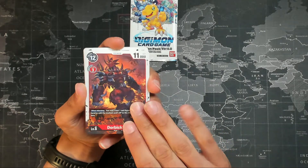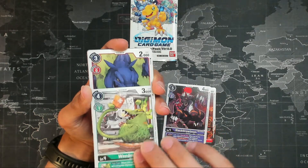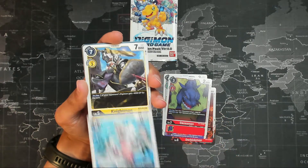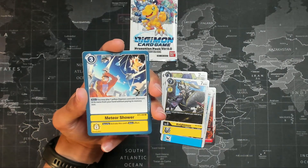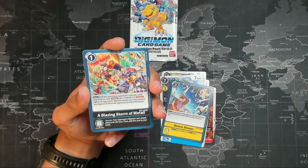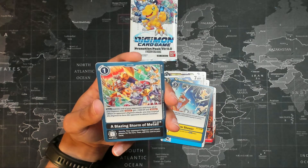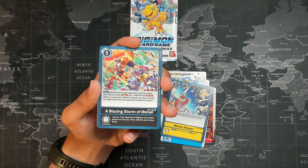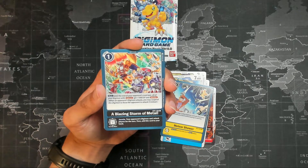So we have a Dorbitmon, Black Growlmon, a Weedmon, Gaussmon, Coelomon, Nightmon — ooh, you're looking pretty cool. A Meteor Shower yellow option. And a Blazing Storm of Metal — what's this? It's for the machine deck. Till the end of your opponent's next turn, all of your Digimon with Reboot gets plus a thousand and block.